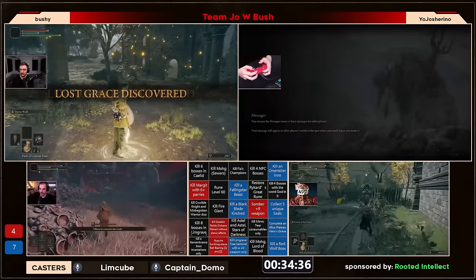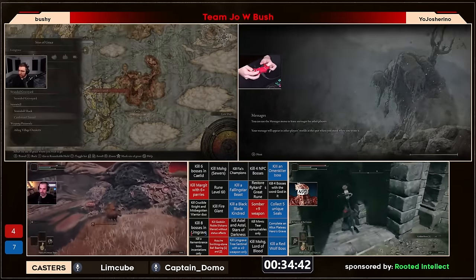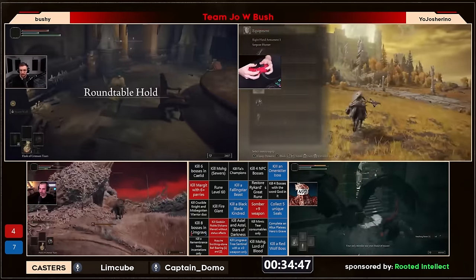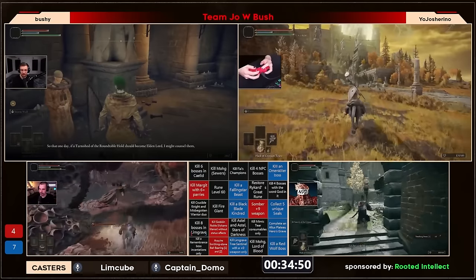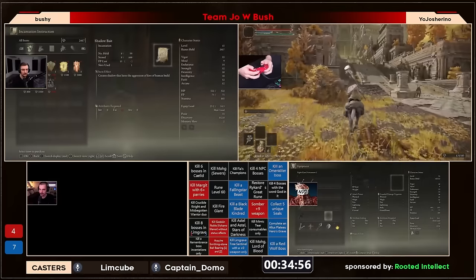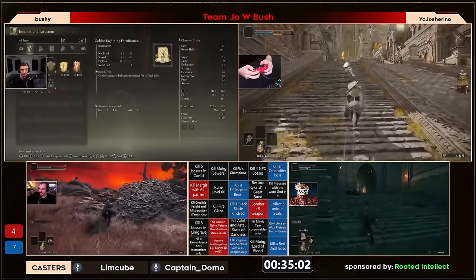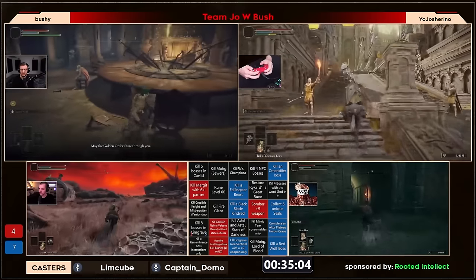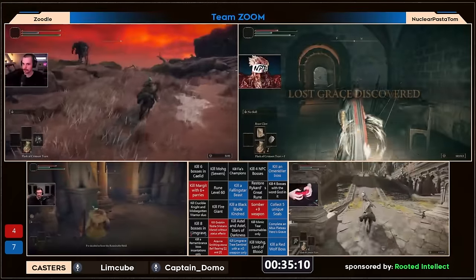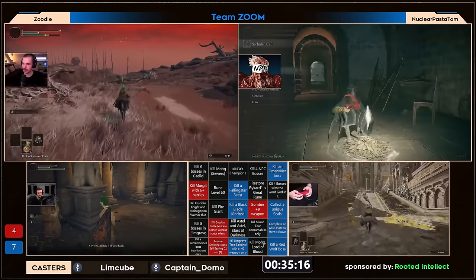NPT is grabbing some smithing stones in Stormveil to upgrade his seal so he can possibly kill Godrick with a plus three seal — possibly the claw mark seal, since beast claw is a beast incantation and claw mark seal buffs that damage by 10%. I'm interested to see how that performs — I've personally done that boss with the stone of Gurranq which performs hilariously well with huge stagger potential and solid damage. Haven't really seen beast claw in that fight but I'm curious.